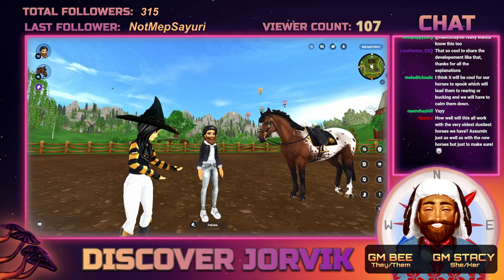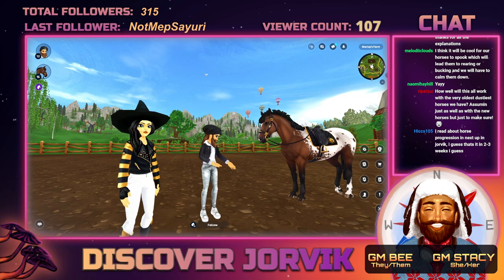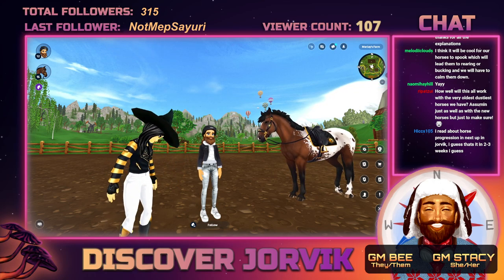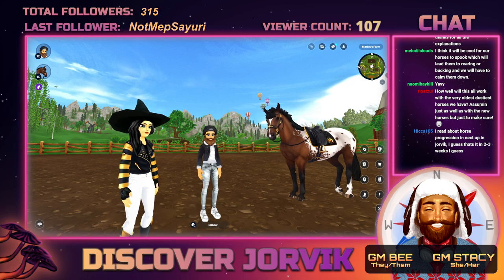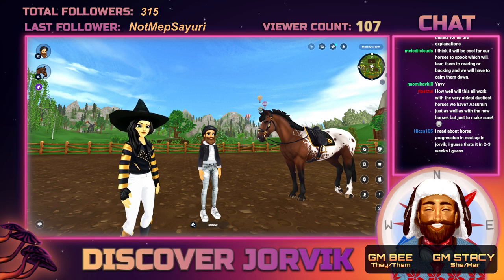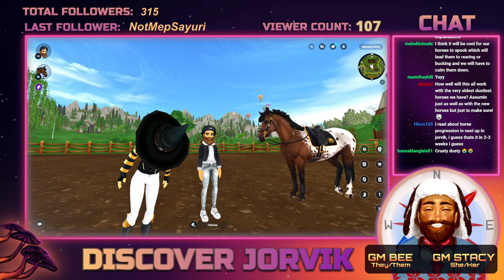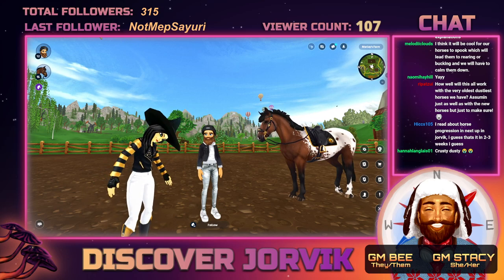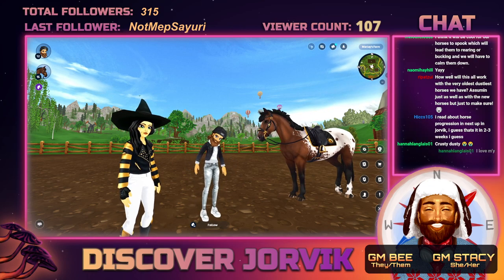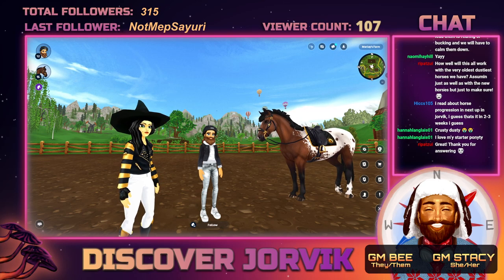Will this work with the oldest horses? Yes — it will work on all horses, including generation one, 1.5, and two. We will not be implementing new functionalities like special moves or tricks to those older generation horses — they will still have the skills they have. But they will be able to follow you and will come when you call for them, once you've reached those levels in training.